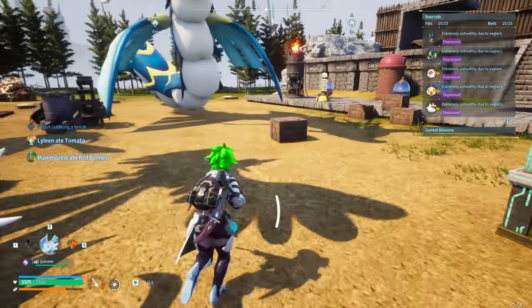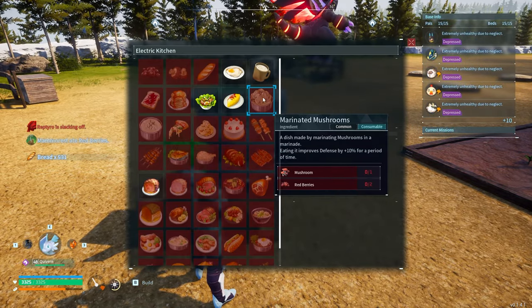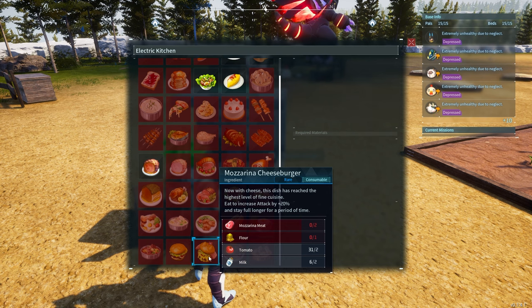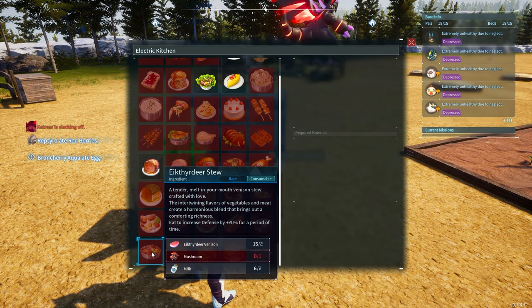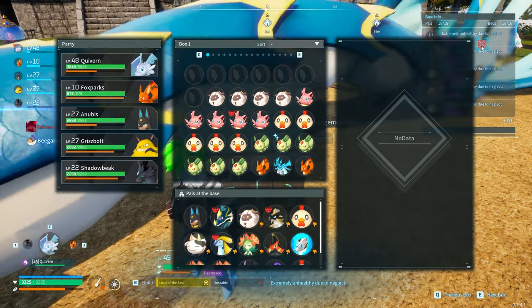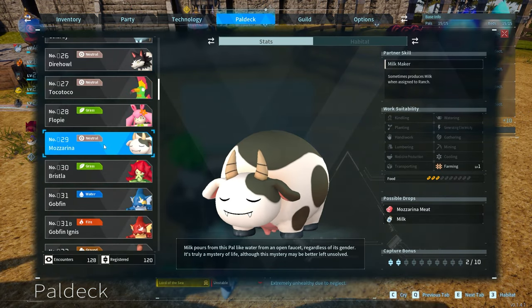I'll go ahead and show you what I mean — you can scroll to the bottom and actually see things that increase work speed, increase defense, and increase a lot of other stats. Notice how milk is used in quite a few of them, like Iktheer Deer Stew. It's used in quite a few recipes and it's very very useful to have those things in your base. That's the Mozzarina.